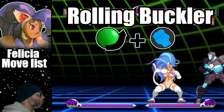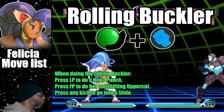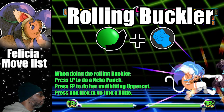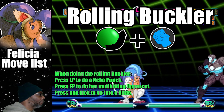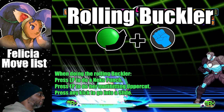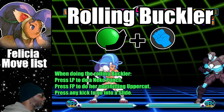While the Rolling Buckler is a great combo finisher, Felicia has several options to do while performing the move. When doing the Rolling Buckler, press light punch to do a quick punch. Press fierce punch to do her multi-hitting uppercut. Press any kick to go into a slide. Use all of these options to keep the enemy guessing.